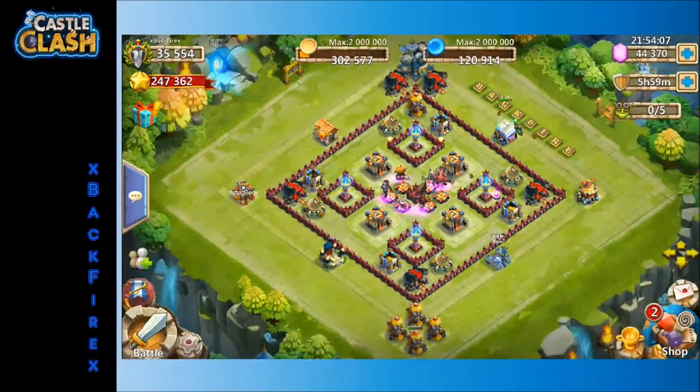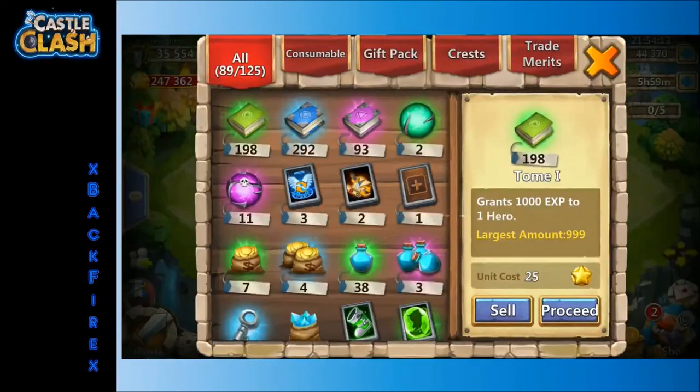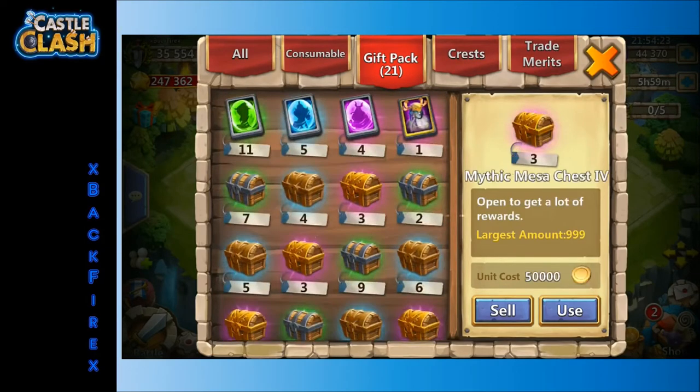Hey everyone, been a couple weeks since the last video, so got a whole bunch of goodies saved up. We got a couple hundred crest bags and mesa chests here that we're going to open up, as well as a few legendary hero cards and a special legendary hero card. Let's go ahead and start with these mesa chests and see what we get.